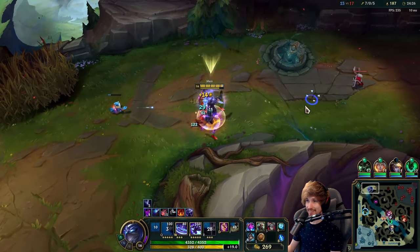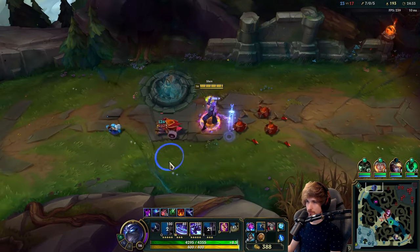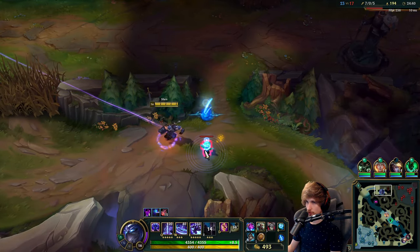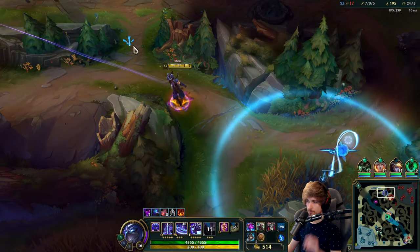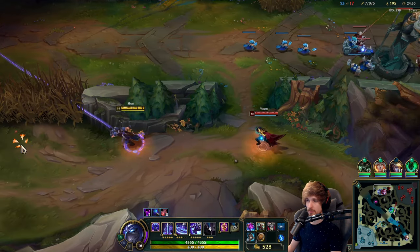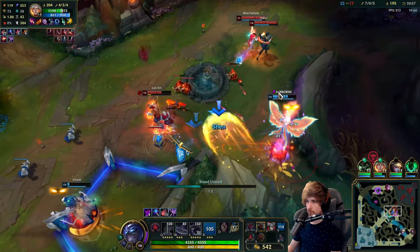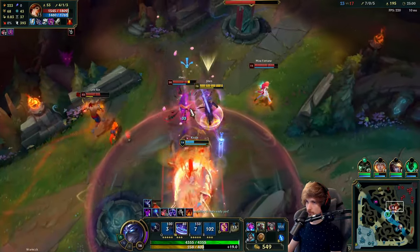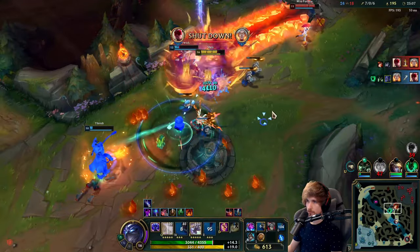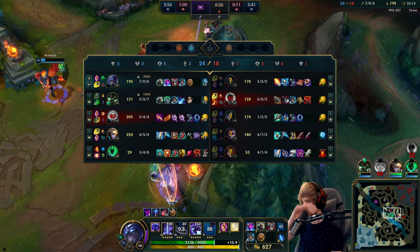Akali is actually in bot lane — nice, very good for me. Two people are top lane — okay, that dragon has to be secured. The way the enemy team is playing right now is very bad. This is going to be an easy win here. I accidentally hit my W — it's useless now. But the way the enemy team played it out was very bad; we actually end up winning that too.